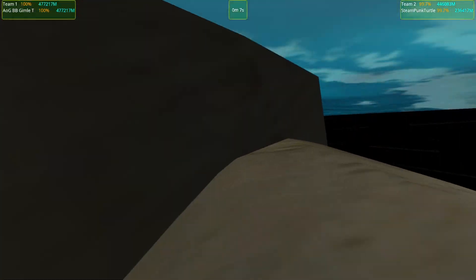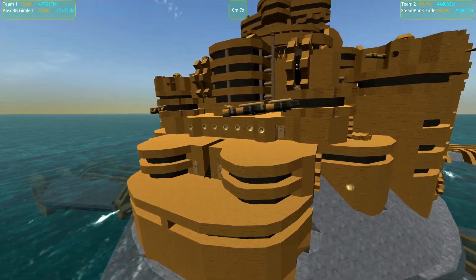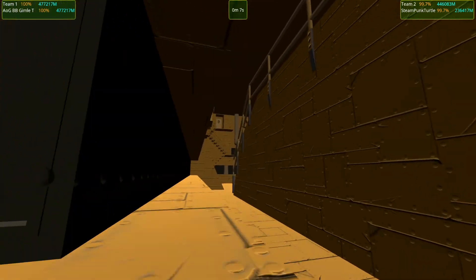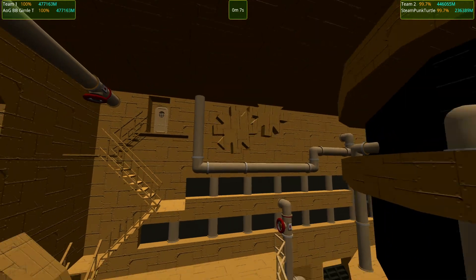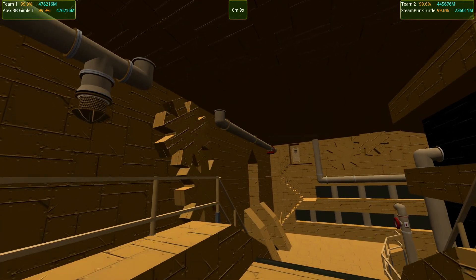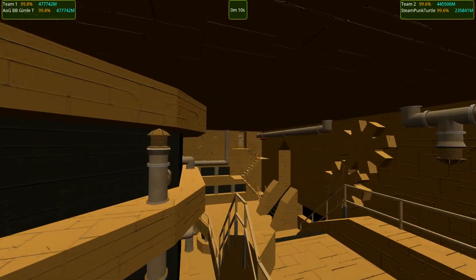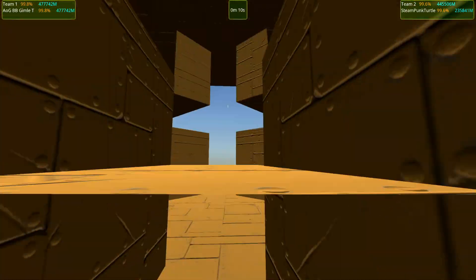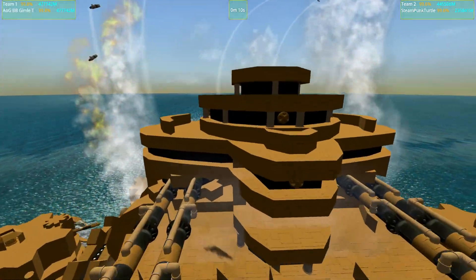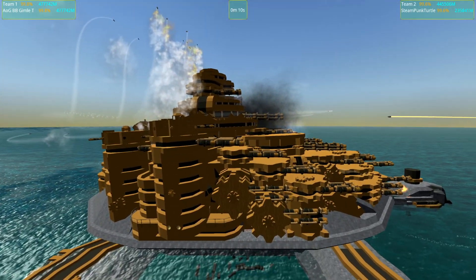I mostly do this little battle because I want to look at and show the Steampunk Turtle again, because I think it is such a cool little design. It is a Steampunk Turtle. It has a lot of engine parts and it even has like gears turning in the interior. It's so cool. There is piping and stuff all over the place. This thing is quite amazing. The Steampunk Turtle looks like it has steam-powered cannons and it is just a beauty.